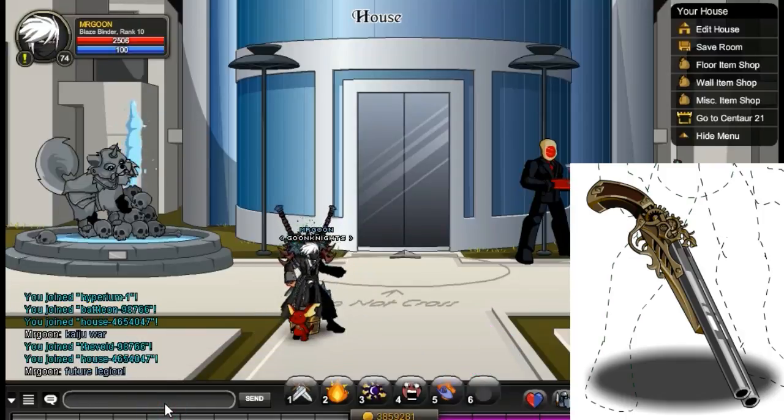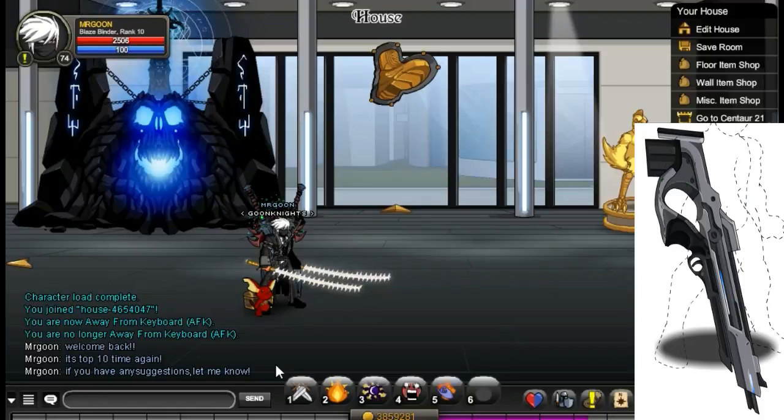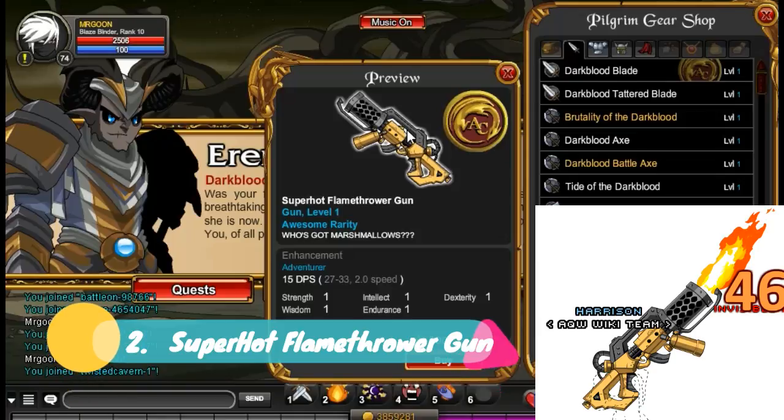At number 4, we have the Steampunk Double Barrel, from BattleOn Easter, an award from the 'Bring Me the Blue Eggs' quest. Hopefully this gun will be coming back this year. At number 3, we have BFP from /joinfuturelegion, dropped by the Legionator. We'll have to wait for Dage's birthday event, but with that just around the corner, it may be worth thinking about.